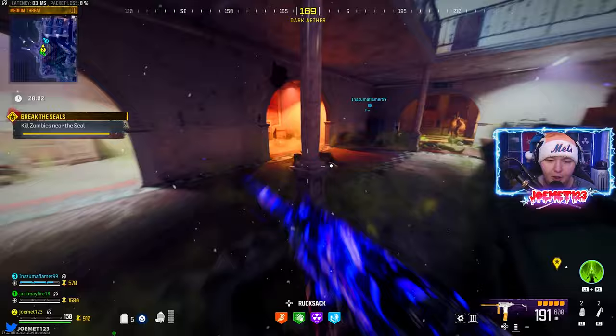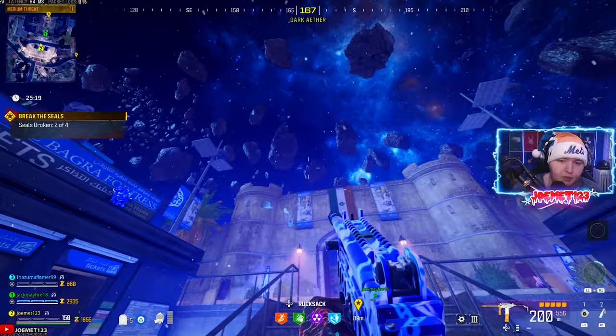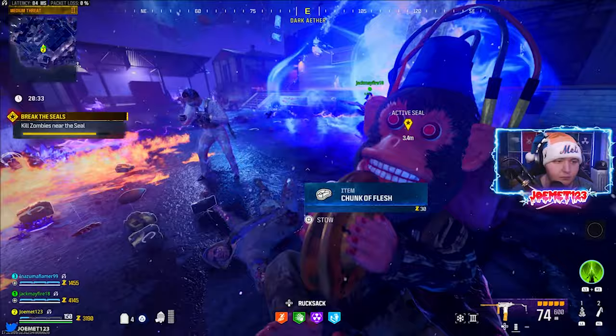Here, your job is to go to each of the 4 seal totems marked on the map, interact with it to break the seal, and kill zombies to complete the process by filling up the totems with souls. It'll tell you when you're done, and a mini-animation will play. There are 4 total seals that you must do, each indicated by an icon on your screen with the same process to complete for each.